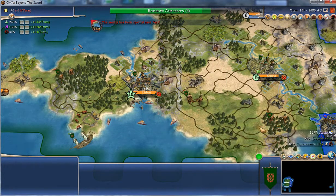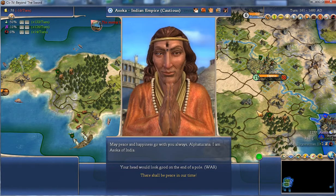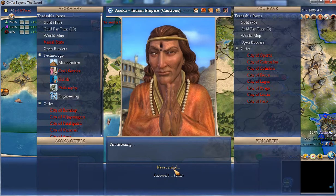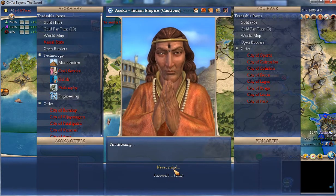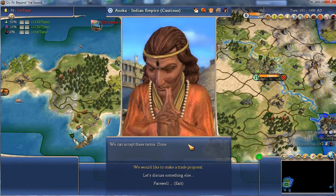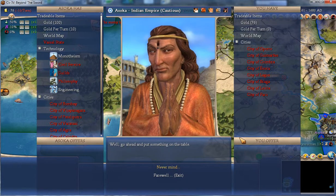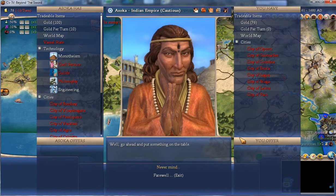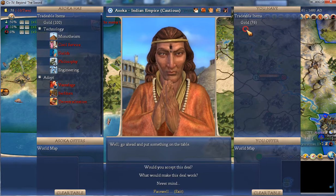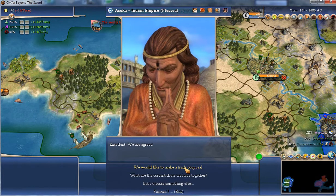I've trained a Carrack — let's train another one. I have found somewhere and it's populated! Let's see what we can do. Open borders — go for it. World map — well I've discovered almost nothing so there's no harm. He might know something. He does indeed — good.